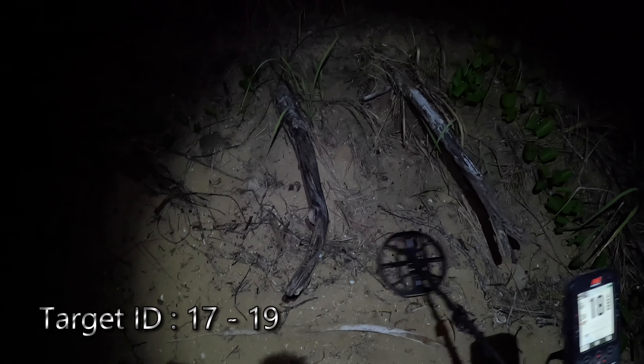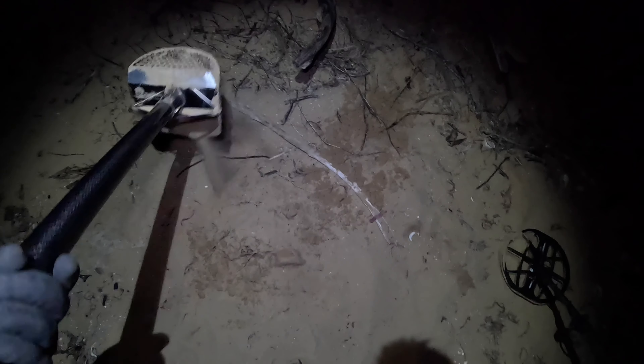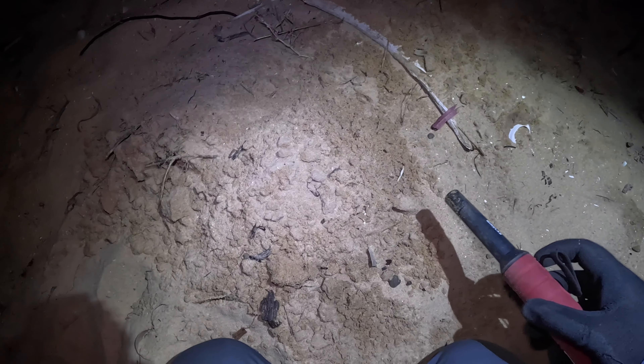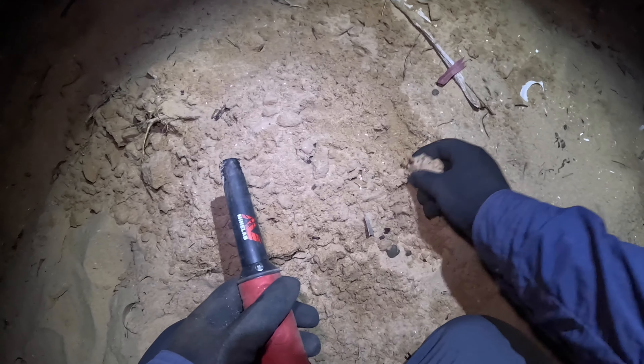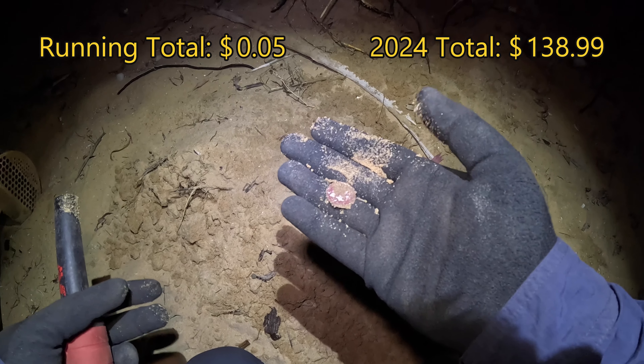We've got our first target here in this first section of erosion. It's a little bit all over the place — could be five cents, could be a square nail. It's in a section that would have been bank only two weeks ago. Reading 19 out of the hole, very firmly 19. And it is a coin — five cents. First coin of the day. Let's see if there's much more of that to come.